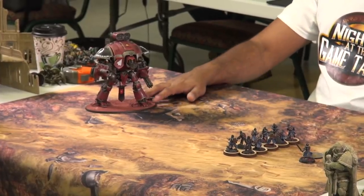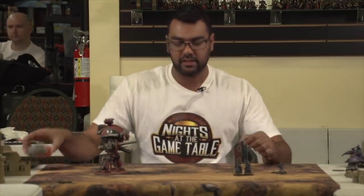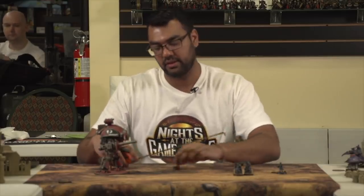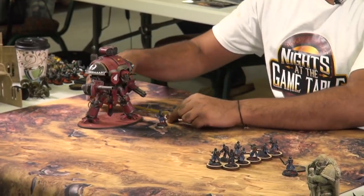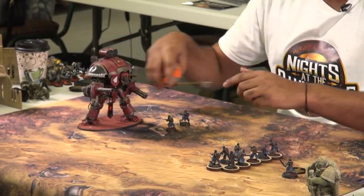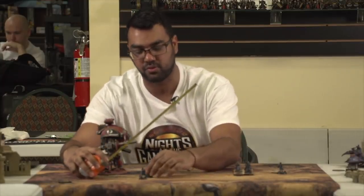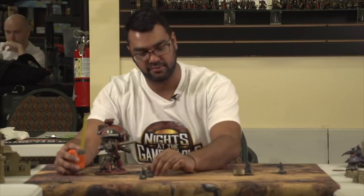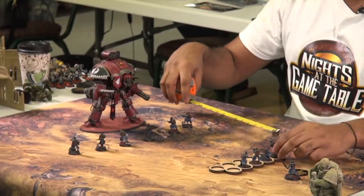Here's a great example of how just 10 infantry can slow down a Knight. A lot of people think that Knights can walk right over infantry, and to a degree that's true. But the rules say a Knight may only fall back over infantry. So what you can do is take your Guard Squad and advance it right in front of the Knight. Be careful though, because if it's a character you need to keep yourself outside of 3 inches for Heroic Intervention. You can pre-measure this, no problem. If you're running Imperial Guard, you can have orders to move twice, so this is really easy to pull off.